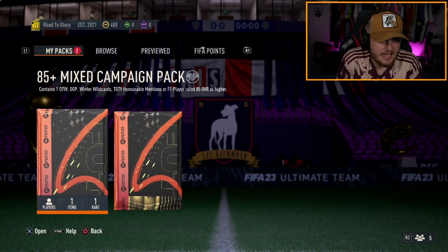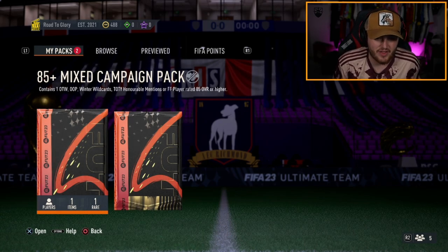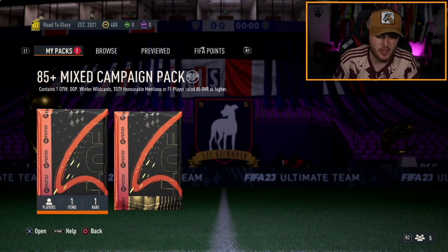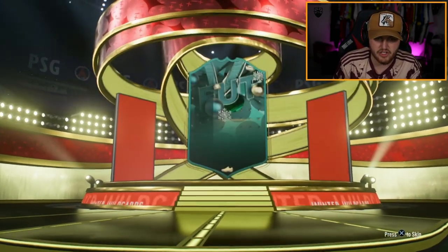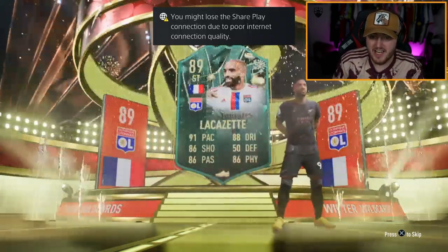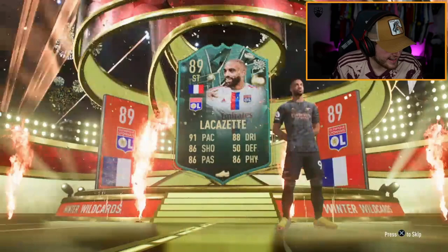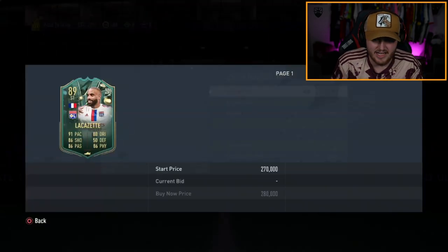We have another couple of 85-plus mixed campaign packs. After mine was so good, I'm really hoping the luck continues. I would hate if it's just streamer luck. Here we go — winter wildcard, French striker. That card's sick. Winter Wildcard Lacazette. My word, that is fantastic. He's already got an untradeable Mbappé as well, so that links perfectly.